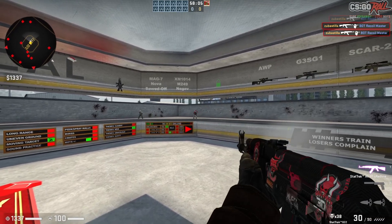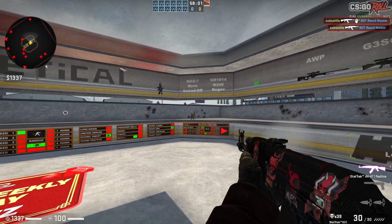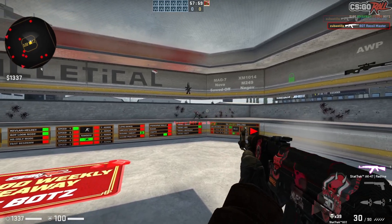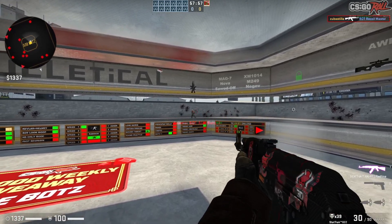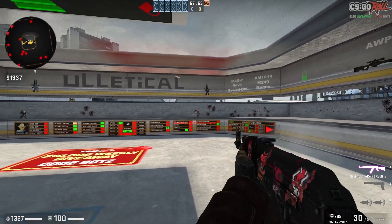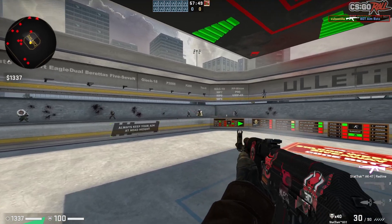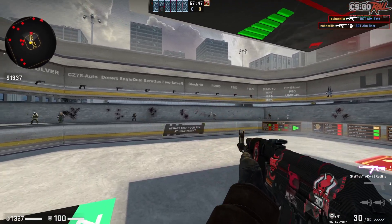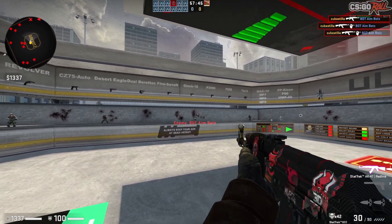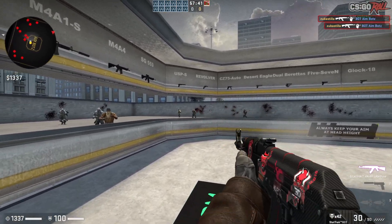Now you can actually see how long it takes you to get the enemy down. They don't all have to be the one-shot headshots — they can definitely be chest shots, but here you will actually get that feeling of how long it takes to land four chest shots. Unfortunately, here they're not shooting at you, but that's where deathmatch comes in after this map. So guys, experiment, and most importantly, practice. And let's move to the conclusion now.